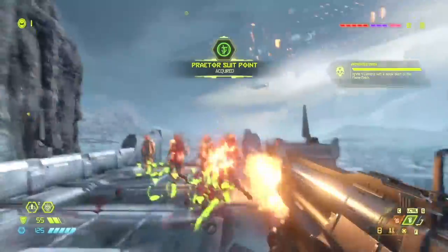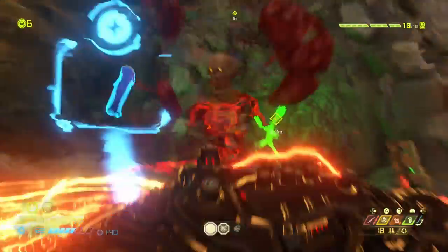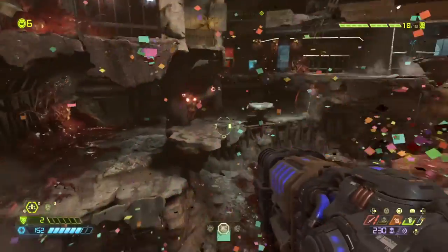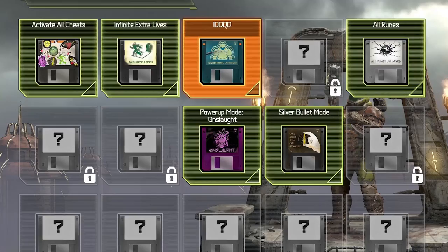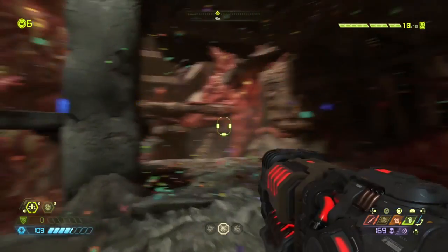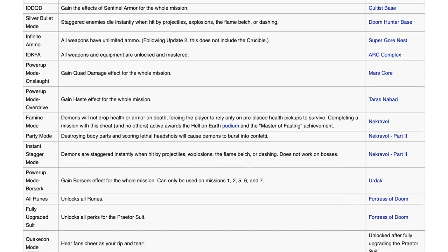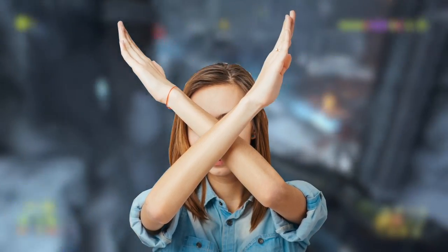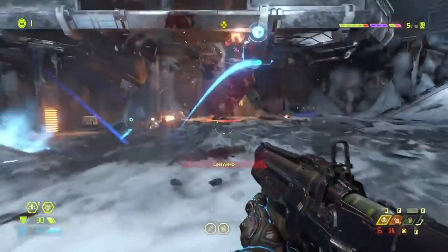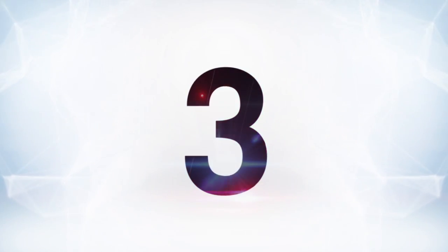At number four we have Doom Eternal, a game of non-stop insanity even on a normal difficulty. Finding cheat codes in Doom Eternal is actually more fun than using them — hidden throughout each level are floppy discs in weird spots, and each one is a cheat code. There are great ones like Party Mode, which makes demons burst into confetti, plus less silly options like infinite extra lives, fully upgrading every weapon, and infinite ammo. I really recommend not using any of these until after completing the game — Doom Eternal is too good to change up with cheats.